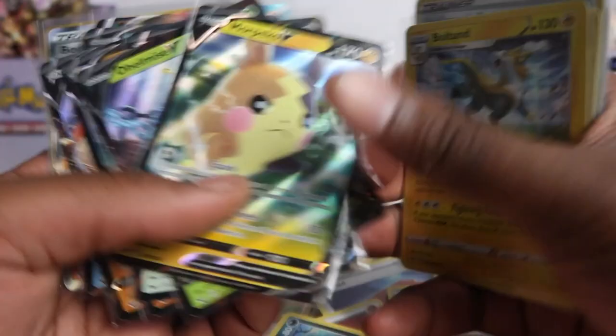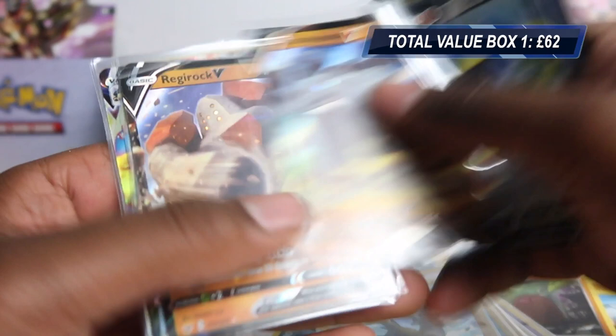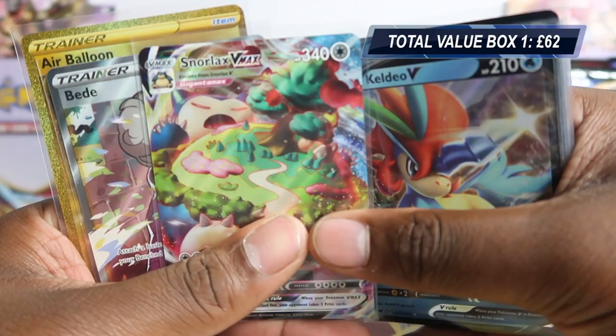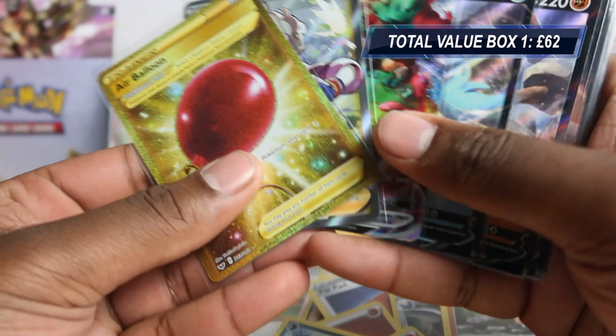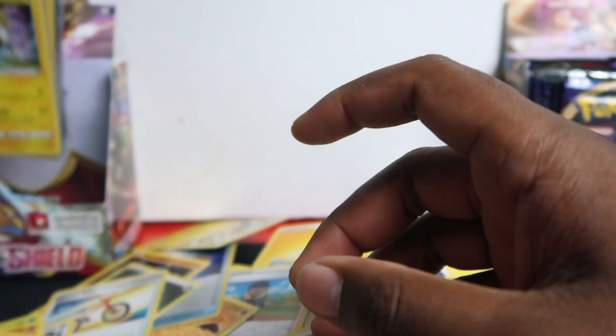Last pack for the first booster box — Evolution Incense, Utility Band, Haunted, Meowstic, School Bunny, Cinderace, Maractus, Pikachu, Hyper Potion, and Cinderace Scorch. From that first booster box we got seven holo rares. V cards: one, two, three, four, five, six V cards, one Snorlax V-Max, one BD full art, and one secret Air Balloon gold trainer. In total nine hits — that seems about right. Seven holo rares seems a bit low but might be correct.